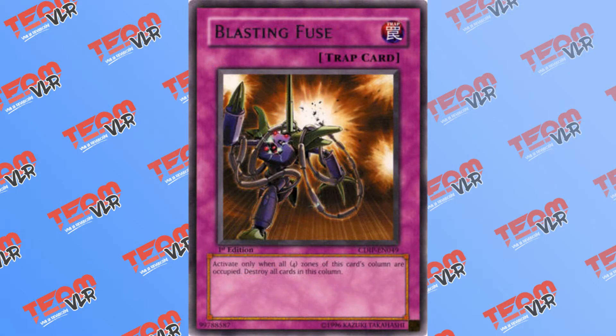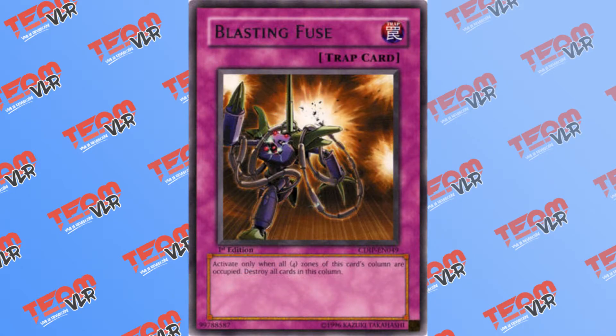First up is Blast Infuse, a fairly old trap card from Cyber Dark Impact. When 4 cards occupy the same column Blast Infuse is set in — meaning your Spell and Trap Zone, your Monster Zone, your opponent's Monster Zone, and your opponent's Spell and Trap Zone — you can destroy all 4 cards in said column.